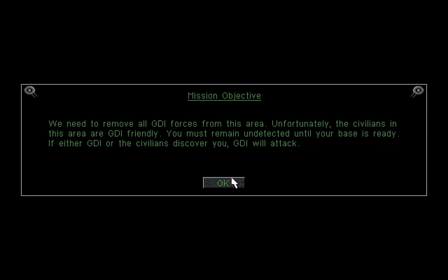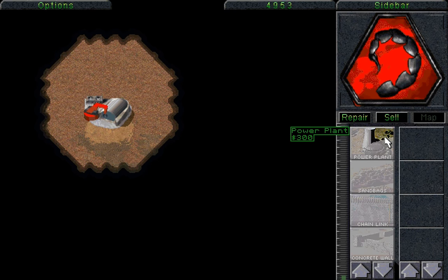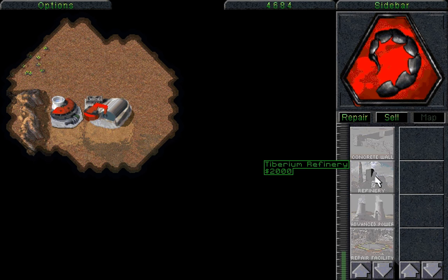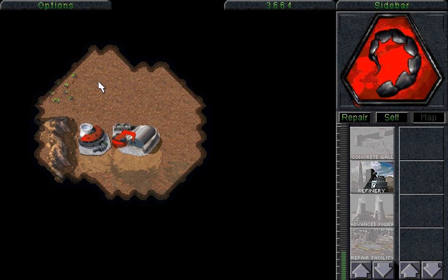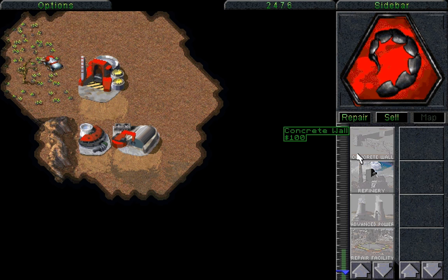We need to remove all GDI forces from this area. Unfortunately, the civilians in this area are GDI friendly. You must remain undetected until your base is ready. If either GDI or the civilians discover you, GDI will attack. That is not an empty threat — they will send their forces against you when they find out you're here. But right now, they don't know we're here. Except I think the Ion Cannon they have does know we're here. So it's only a matter of time before we have to start defending ourselves.